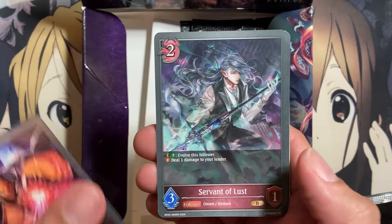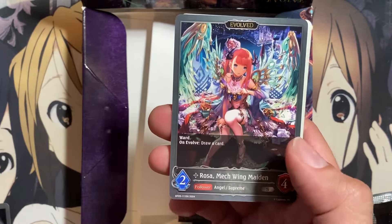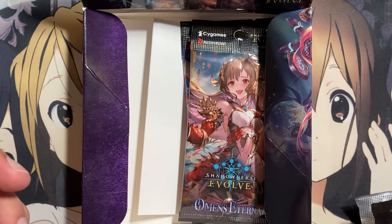Captain Mateo, Servant of Lust, Metaproduction, Silent Purge, we have a Foil Saphira Synthetic Beast for Rune Craft. Here's a non-foil version of the Rosa Mechwing Maiden we pulled, and a Mystic Artifact Token — generic.